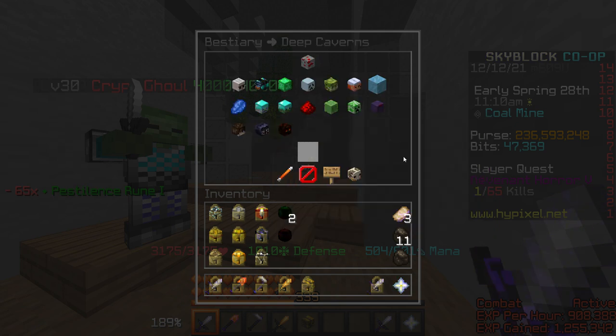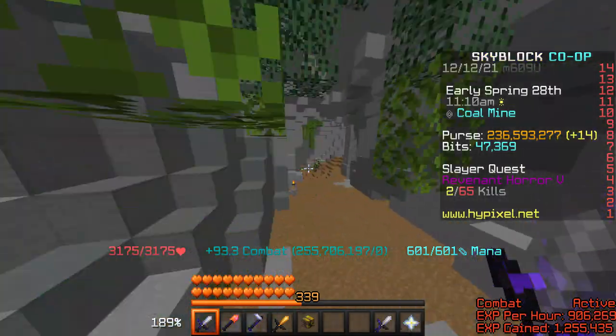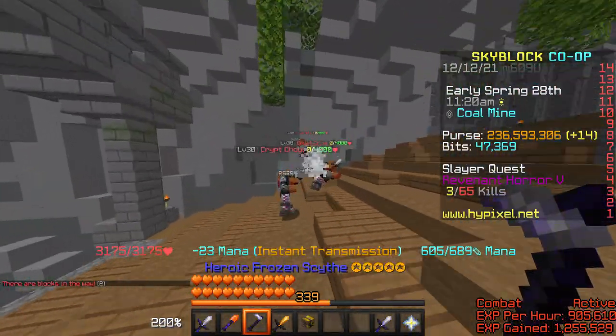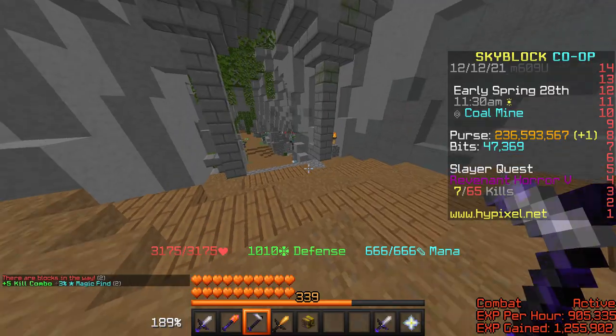I started with 50k ghost kills and now I'm at 233k — that's like 180k. And then I also did a ton of enchanting: number 46 in enchanting, 72 in taming.